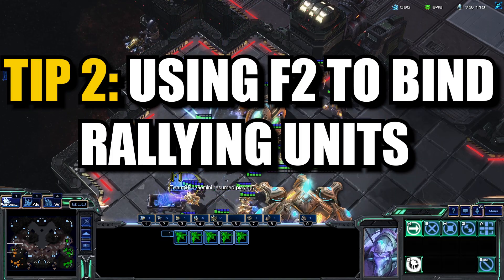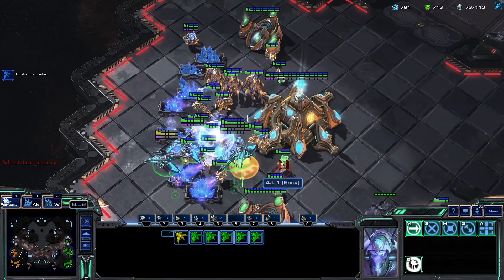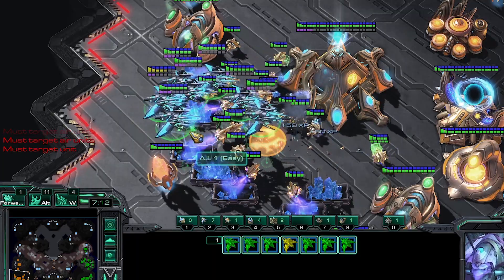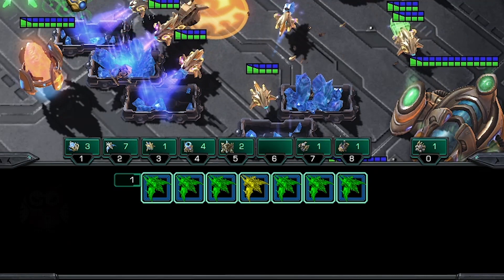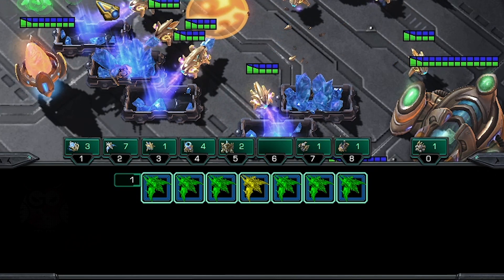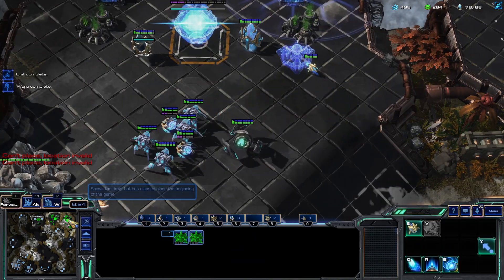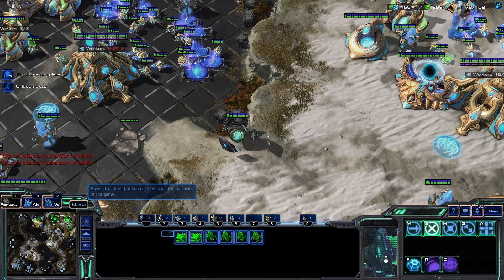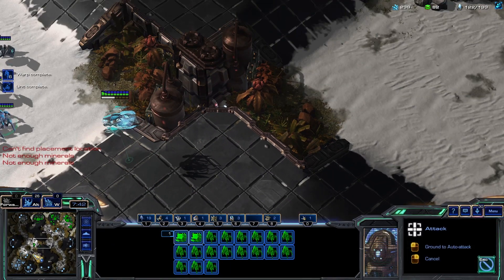The next one is Control-Grouping Rallying Units. This is the tactic that I think has the most beneficial use out of it — it's something that I use in almost every game that I play. What you will be doing is using the F2 button to help Control-Group rallying units across the map as they spawn. This is most useful when you're doing harassment-based strategies, or strategies that revolve around units that are often being rallied out of your different production facilities at irregular times. Generally, what you do is listen for the sound cue of the unit that just finished building, then go back on the minimap and box-select the unit to add it into your Control-Group.